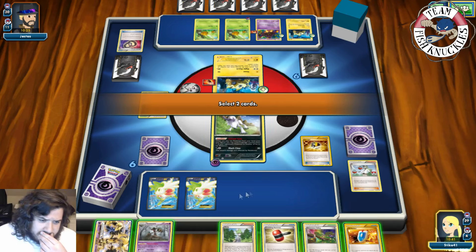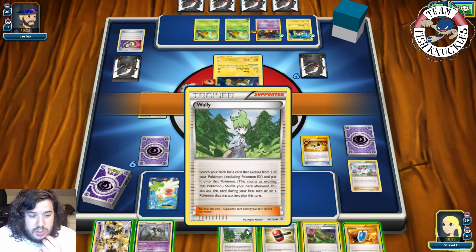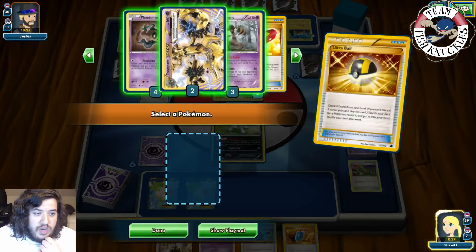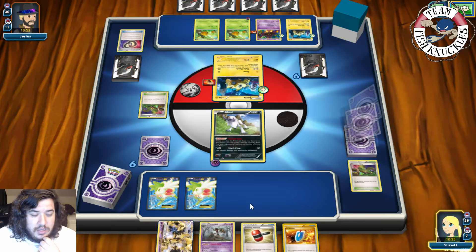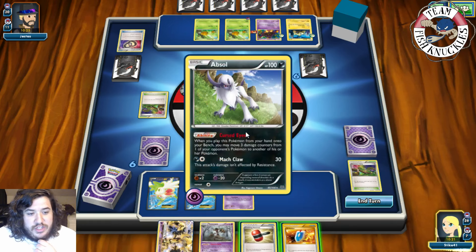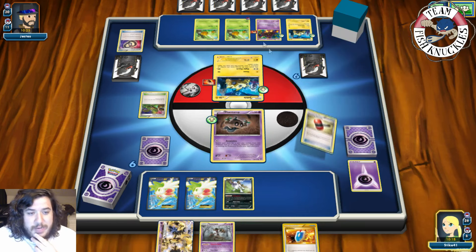We Ultra Ball, discarding Dimension Valley and Wally, and with that we grab a Phantump. We put down the Phantump and retreat into the Trevenant. We use Crushing Hammer to try and discard a Psychic energy — tails. We VS Seeker for AZ to pick up Shaymin and put it back down, hoping to draw more cards.